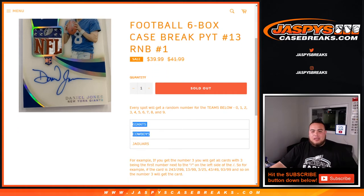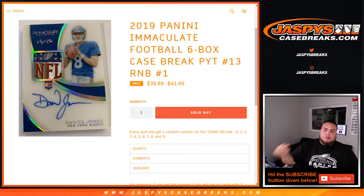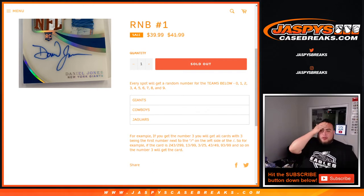This is for the Giants, Cowboys, and Jaguars. This is a random number block — works the same way as any other one on our website, but just for these teams in this specific break of Immaculate football Pikachu number 13. Every spot will get a random number for the teams below, zero through nine. For example, if you hit a number three with all those teams that pop up — any Giants, Cowboys, Jaguars — with three being the first number next to the dash on the left side, that'll be your hit.